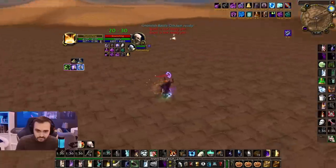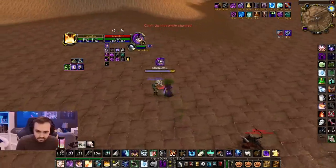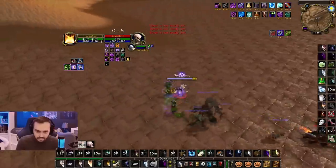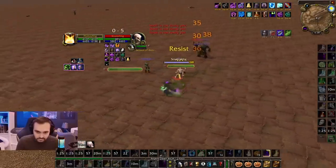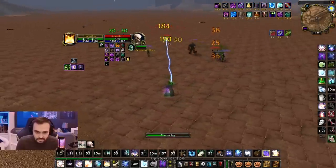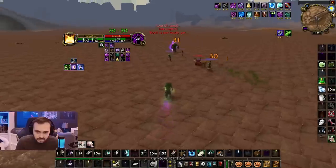Both players so experienced — using the major mana potion within the first minute of the duel. If you're tuning in today from home, you might be wondering why would you use a mana pot when you're at 80% mana? Because it takes you to 100% mana and starts the cooldown on mana pots, so you could use that second mana pot sooner. Both players did that within the first minute, and it just goes to show how experienced these two players are.